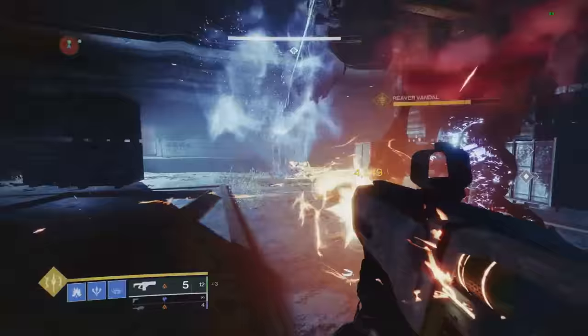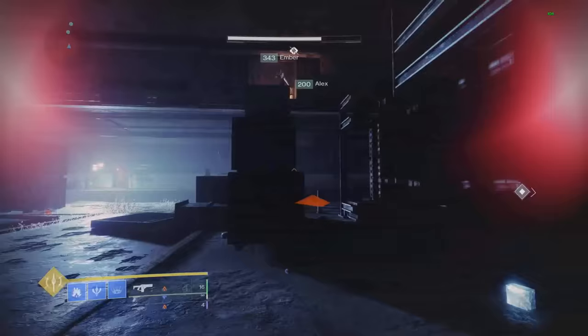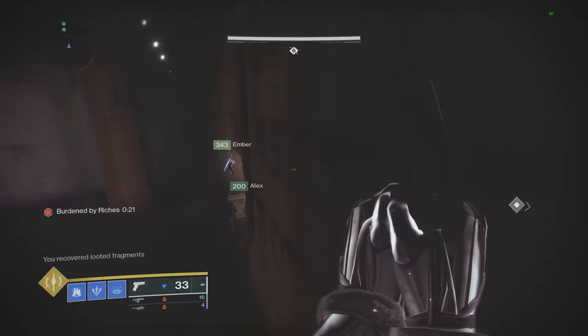Just damage him a little bit and he'll drop one — you obviously need to get one for each person on your fireteam. Once you get yours, this chest is also very close. It's just going to be right up here in this vintage section. So once again, not too hard — pretty easy, pretty straightforward.